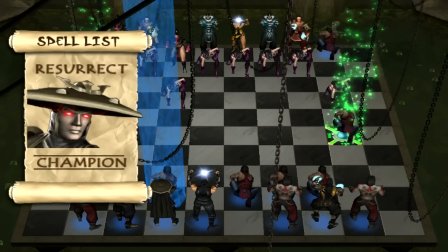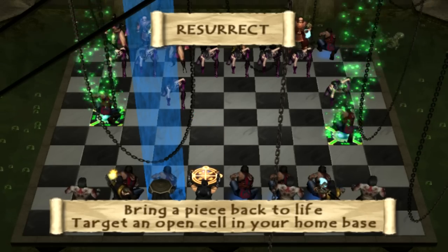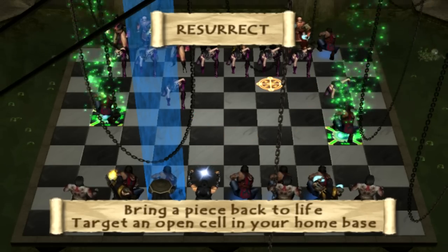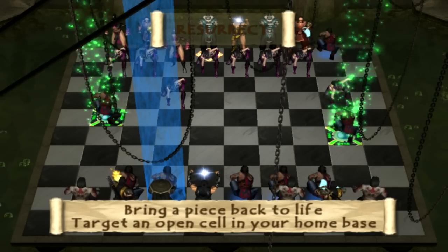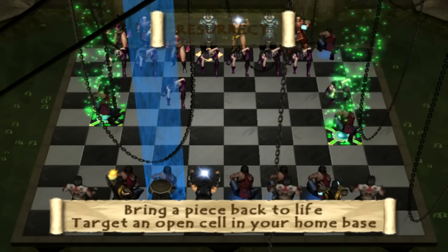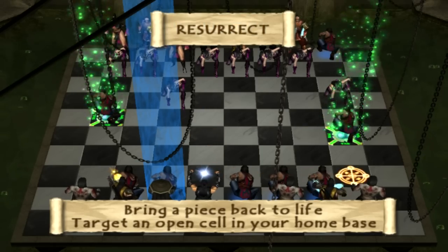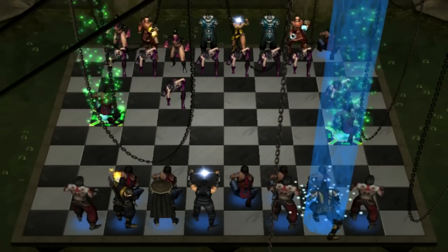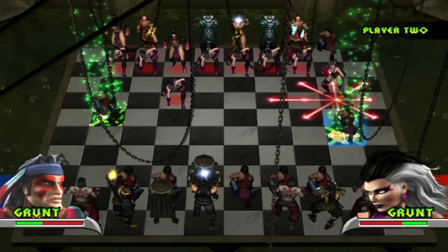I'm going to cast a spell — Resurrect. You can actually resurrect one piece, and of course I need Raiden back. You could actually end this game really quickly — you've got a teleport spell, so almost at the start of the game you could teleport a piece to here, kill their champion, and initiate a fight on their leader to end the whole game. But I do want to explain the ins and outs, so I'm not going to end it in a matter of seconds.